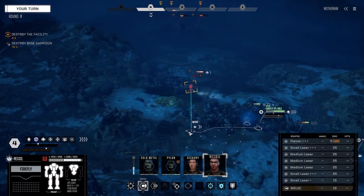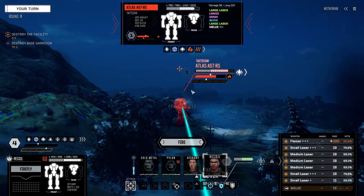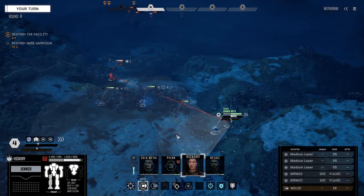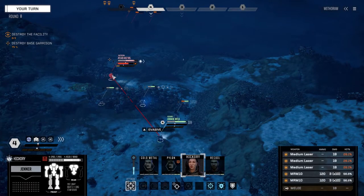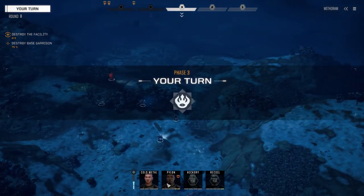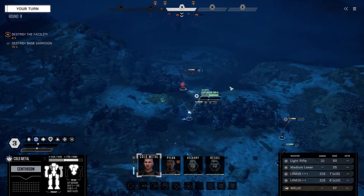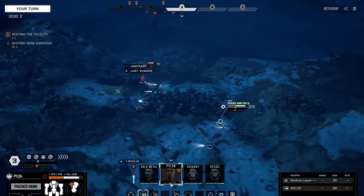Let's give this guy a good pasting - we're going to have to take this side first. Start off with everything - fire. Not bad for instability. Hickory, what's our chance to hit? 56% back here but I want to use the medium lasers as well - still 56%, so we'll move in and dump everything on this guy. It's nice to be on a cold planet and not have to worry about heat. I don't think we're going to make this guy unsteady with Pylon so we're going to have to go with Cold Metal next.